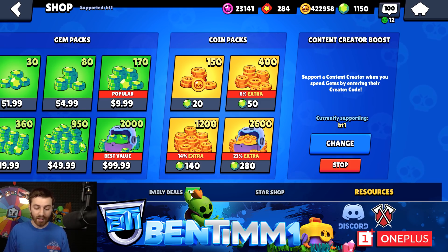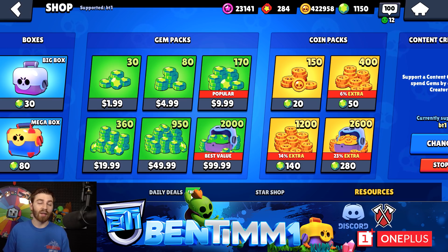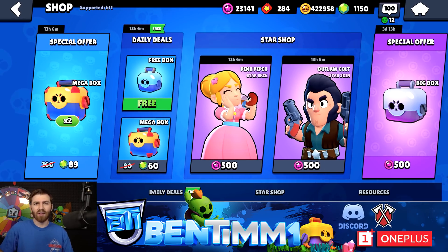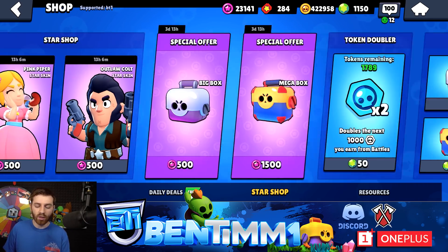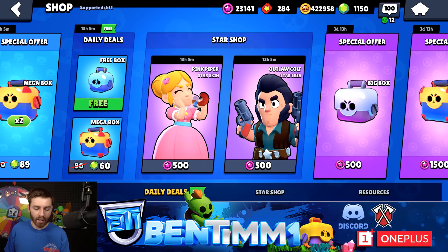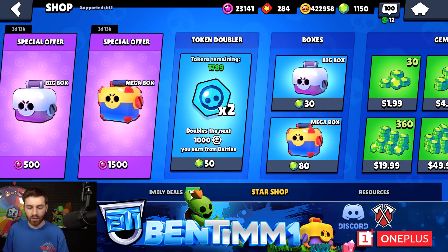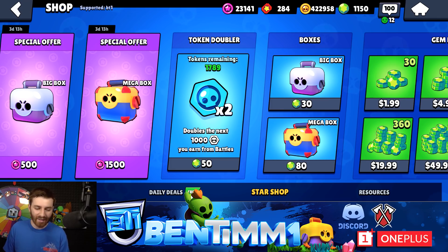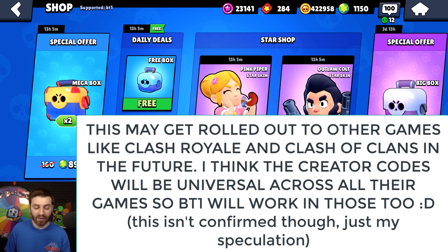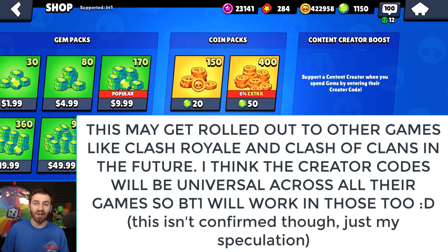The main way the boost works: whenever you go gem spending, the creator gets a little bit back. However, it does not work for money offers in the shop — like the level packs that are ten dollars USD or thirteen dollars Canadian. It's only when you purchase gems in the shop and then spend those gems. If it's a free gem offer from free-to-play, that sadly won't go to support us. But either way, I hope you choose to support your favorite creator.